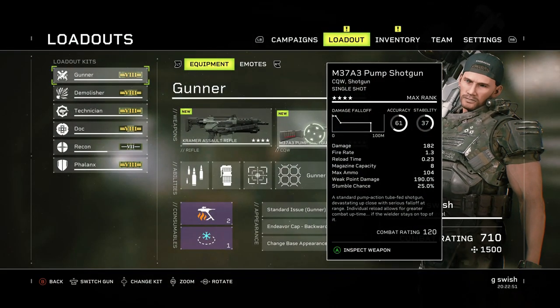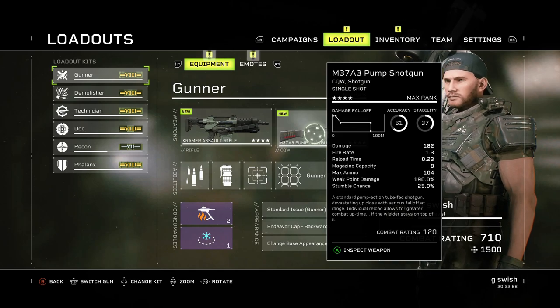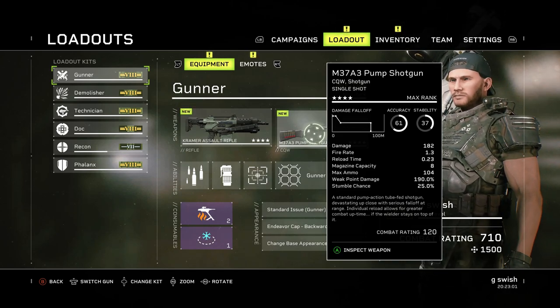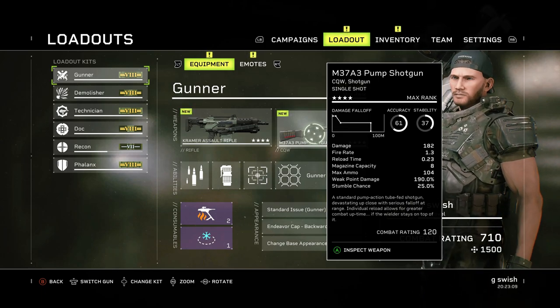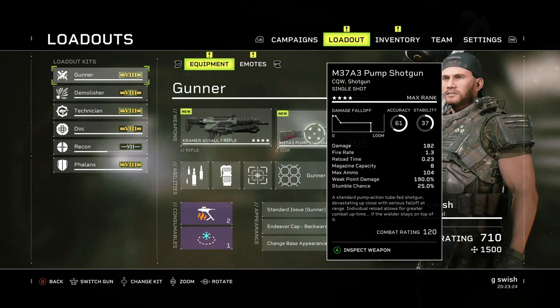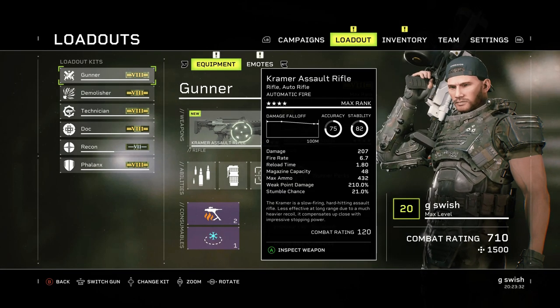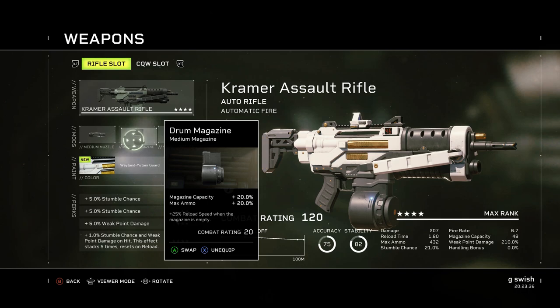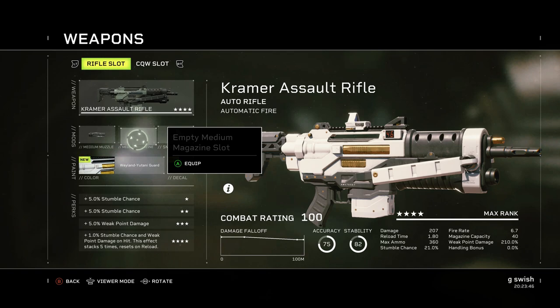Magazine capacity — another quite easy one. The more bullets you've got in your magazine, meaning how many you can dish out before you have to reload, the more damage you'll have. In general, more in your magazine definitely works in your favour. Same with max ammo — definitely invest in attachments that give you more ammo, especially on higher difficulties. For example with the Kramer and the drum magazine on, my max ammo is at 432. Take that off and it drops all the way back to 360.